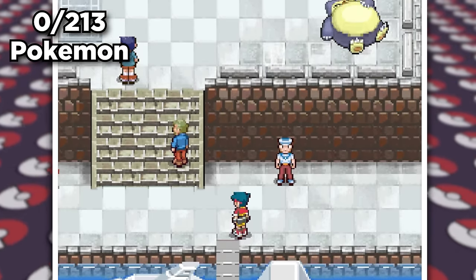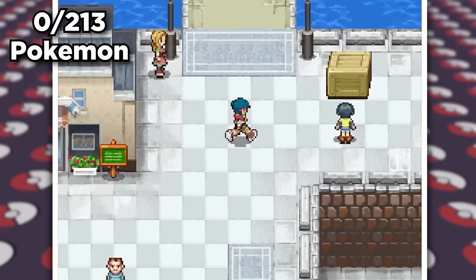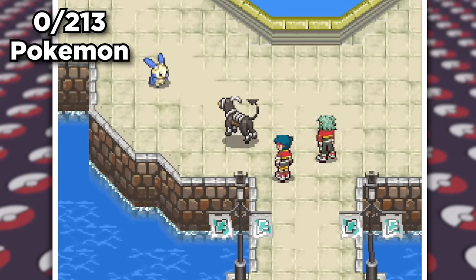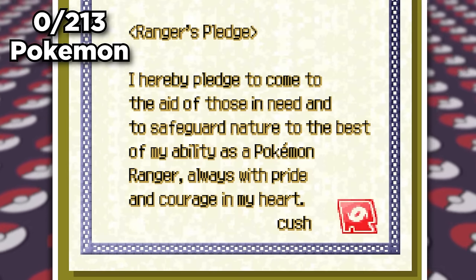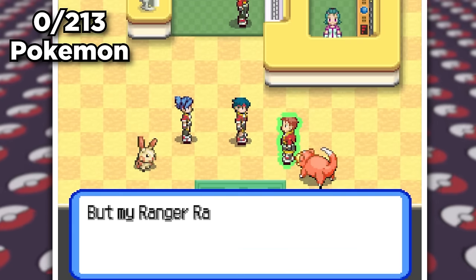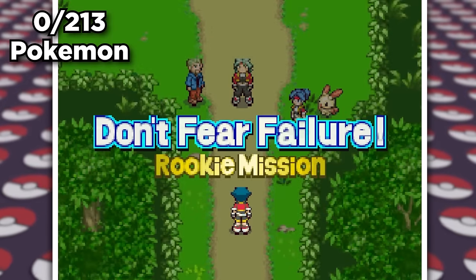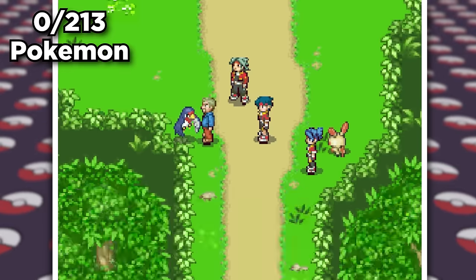We arrive in the harbor of Fall City and are greeted by Sailor number three. We hear some commotion in the distance and upon investigating, we find a Minun. We meet up with Spencer, a Ranger leader, who then finds Minun again disturbing a Houndoom. We calm them both down and are given the Styler and a Ranger's pledge, which lets me draw more circles. Upon reaching the Ringtown Ranger base, we meet a few other Rangers and are assigned our first task. We run to Lyra Forest where we start our adventure by capturing Chikorita, Zigzagoon, and Taillow, his missing Pokemon.